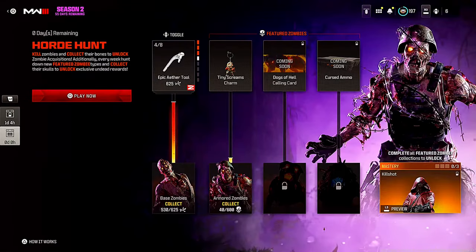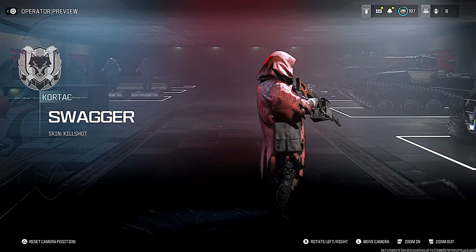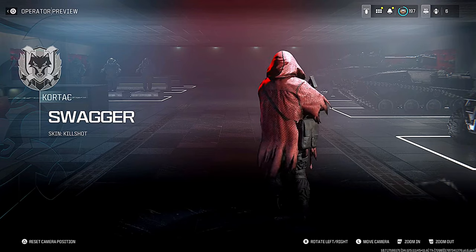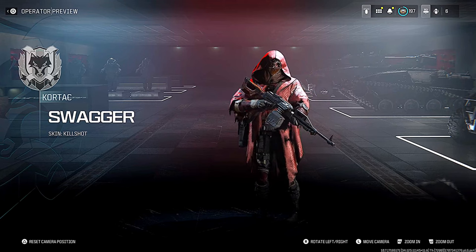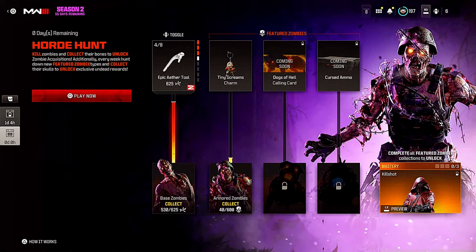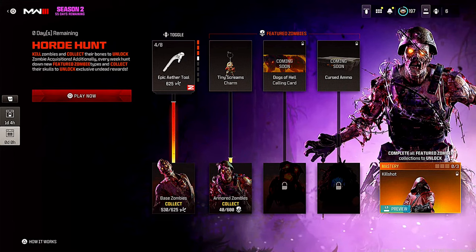In the Season 2 update there's a new event called the Horde Hunt where you need to collect skulls and bones. The final reward is the Swagger Kill Shot skin, which looks great especially for a free skin. I'm going to run through it and show you the fastest way to get these bones and skulls.